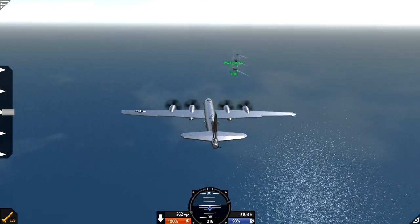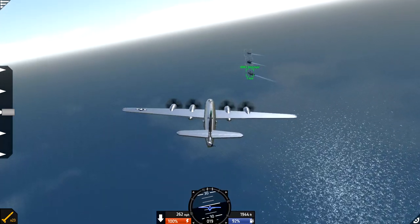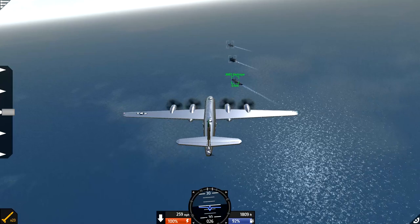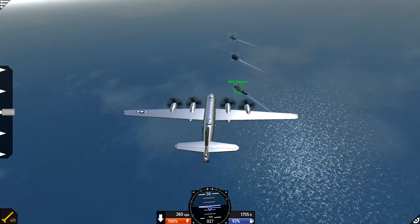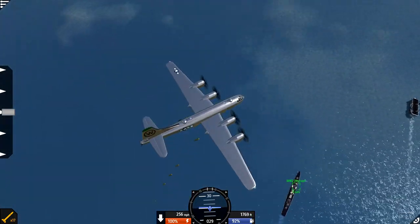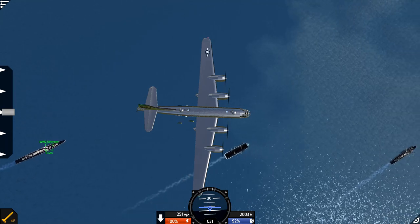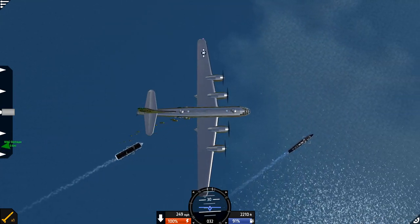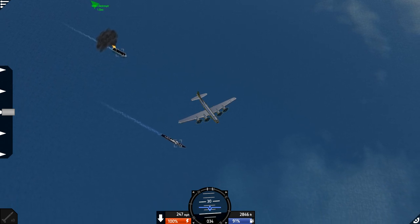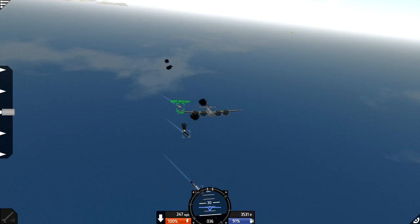If everybody's ready, we're going to start dropping bombs in three... two... one... zero. Start dropping the bombs — one, two, three, four, five. We've lost a lot of bombs. Have any of those hit the target? I think I dropped them far too late. I've dropped all the bombs. We actually hit the aircraft carrier — we did actually hit the aircraft carrier. We missed most of the bombs, but we've hit the aircraft carrier once, so that's pretty good. Go ahead and close the bomb bay doors.